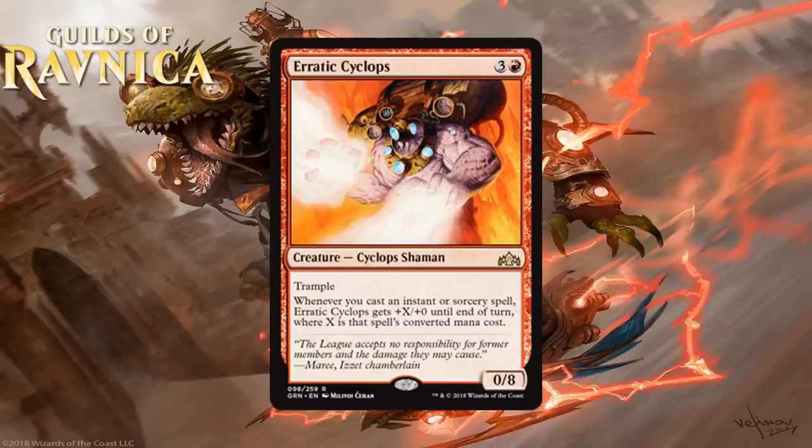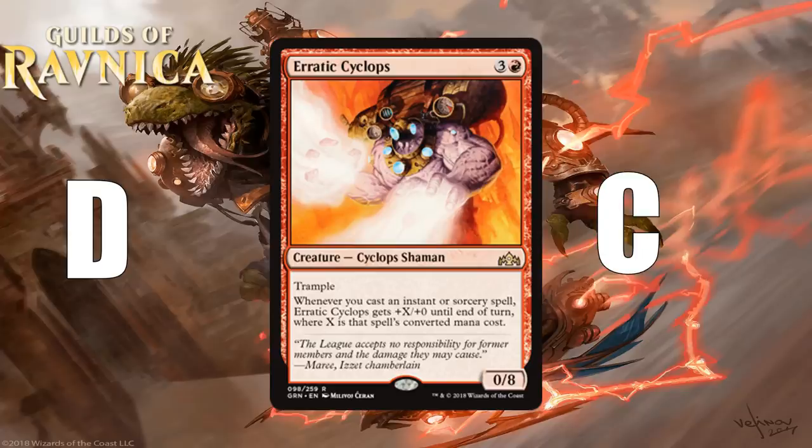Next we have Erratic Cyclops, which for 3 generic and a red is a 0-8 Cyclops Shaman at rare. It has Trample, and whenever you cast an instant or sorcery spell, it gets +X/+0 until end of turn where X is that spell's converted mana cost. Obviously this is a build-around — your deck needs lots of instant and sorcery spells or it's pretty much garbage. A 4-mana 0-8 blocks okay in Izzet decks, but lots of instants and sorceries isn't even enough; you need them with Jumpstart or decent mana costs. I don't think the payoff is worth the headache — this Cyclops is going to be too erratic, sitting as a 0-8 way too frequently. It's a D in a typical red deck and a C in a deck with lots of other spell payoffs.